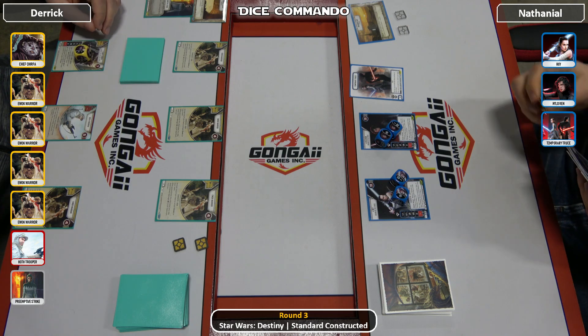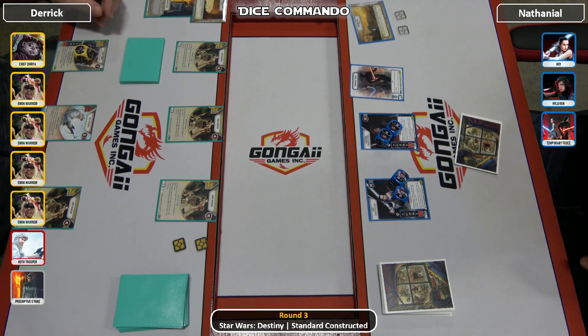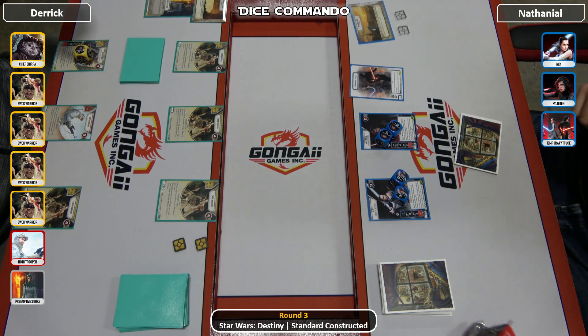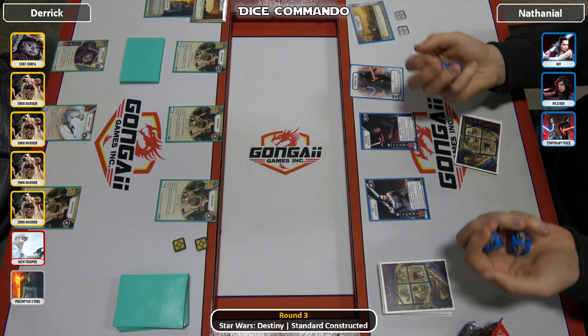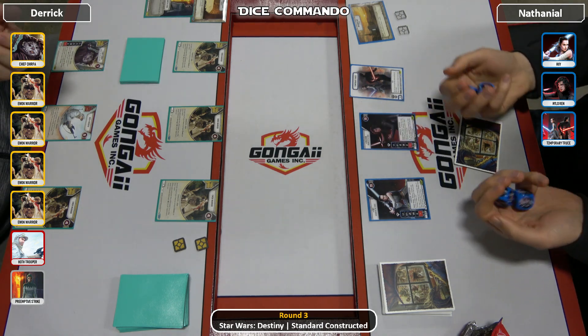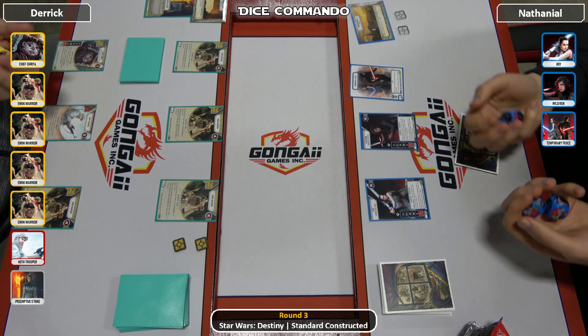Hello everyone and welcome to Dice Commando for Round 3 coverage of today's Standard Tournament here at Gongai Games in Portland, Oregon, USA. On our left we have Derek, playing the Ewoks — the Hoth Trooper Ewoks. And on our right we have Nathaniel. We saw a takedown last round playing trusty ol' Raylo. This will be a very interesting match with the shield generation.